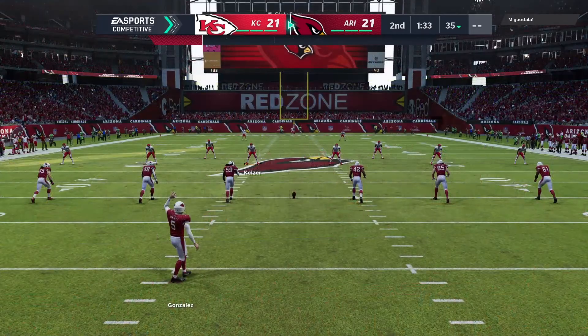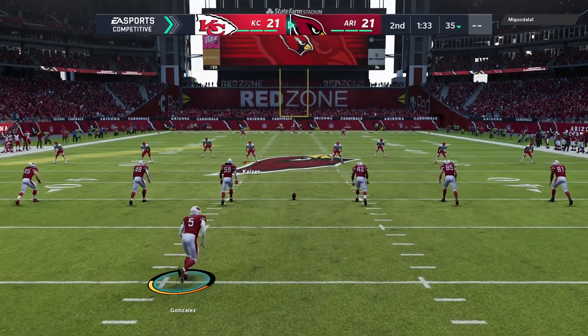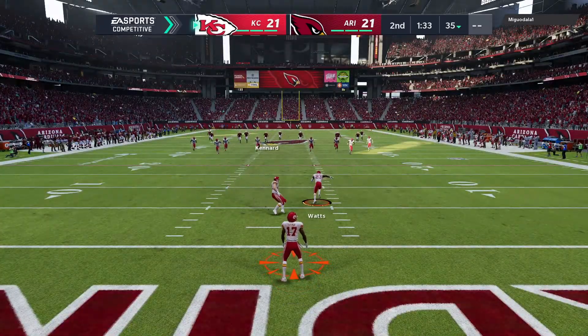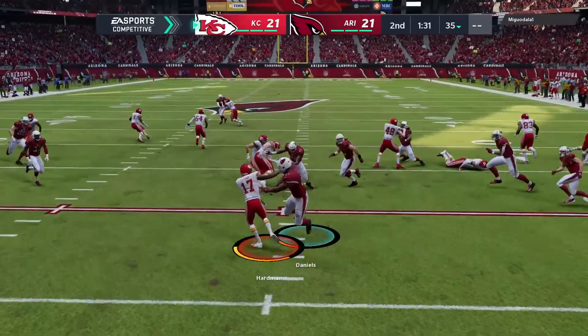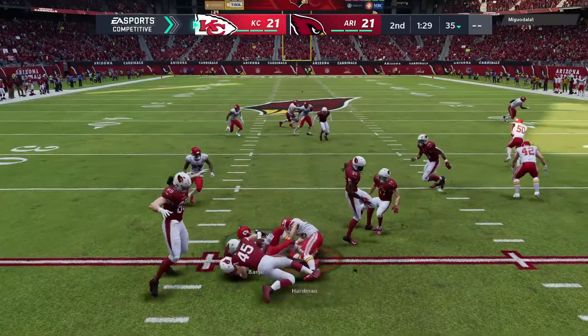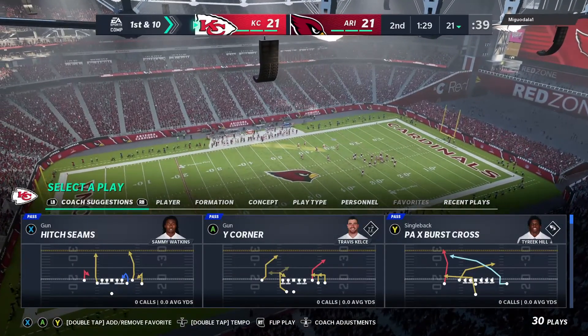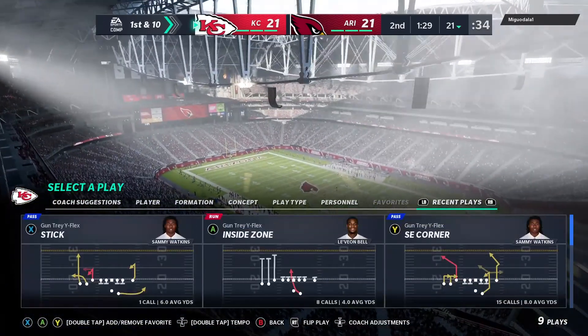The Cardinals are just an extra point away from tying this game. Gonzalez is good on the extra point, and we've got a tie game here in a back-and-forth first half. 21 all — the kicks away, taken about a yard deep, and tackled at the 21-yard line. First down and 10 at their own 21-yard line.